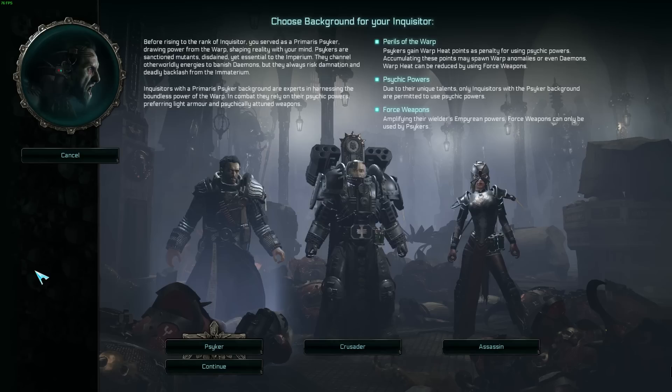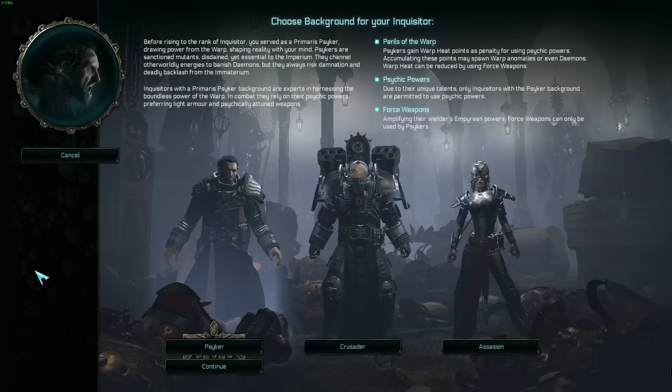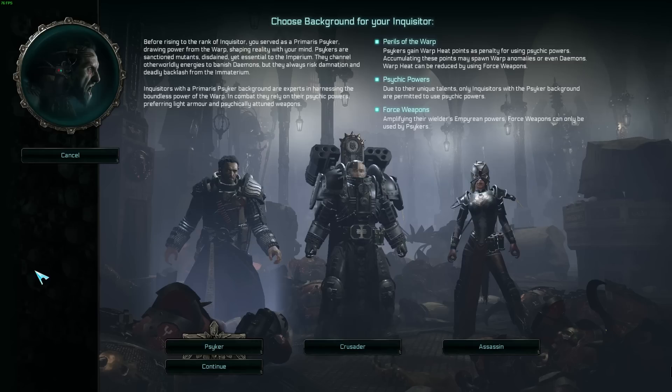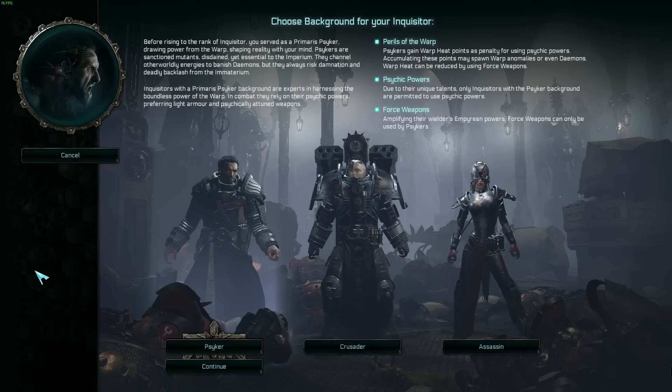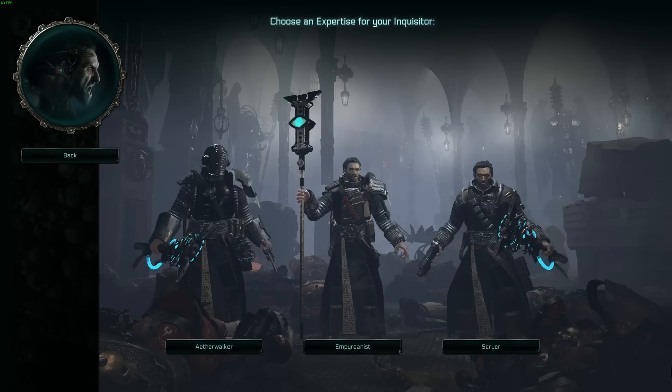We'll start with the Psyker. Obviously, the Psyker looks like it's going to be a mage-type character, but don't be fooled by any of these three backgrounds. All three of them can jump into combat and get dirty. All of them can excel at range, and all can be really good at hit-and-run tactics. The Crusader is a bit tankier in close combat, the Assassin does more damage in close combat, and the Psyker maybe does better crowd control in close combat.